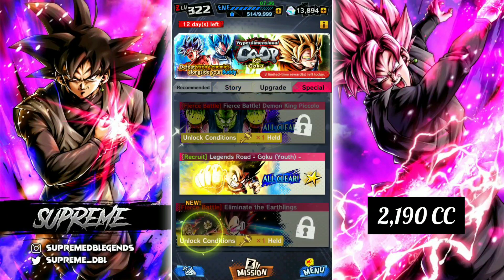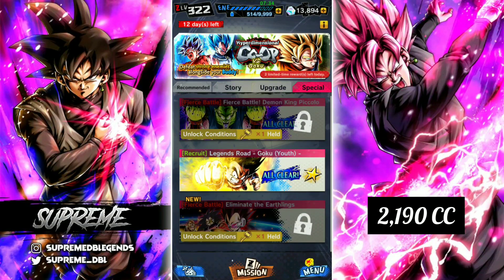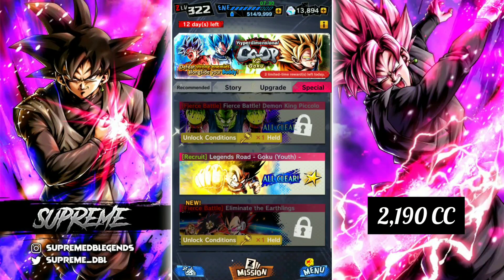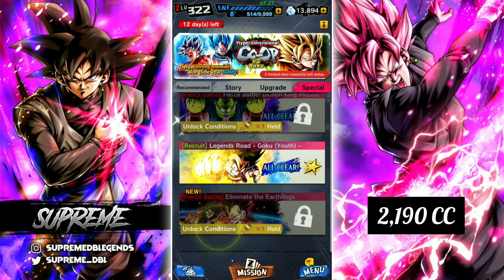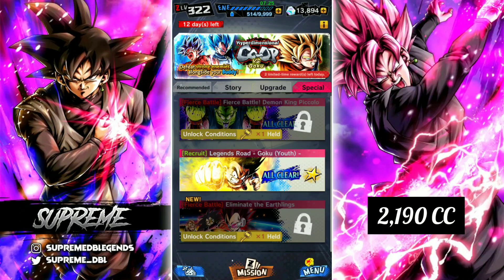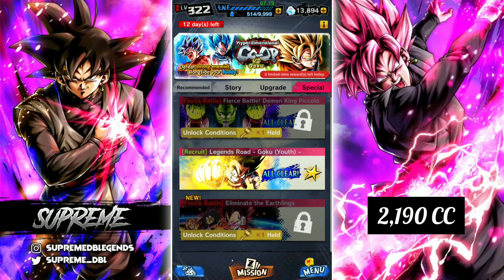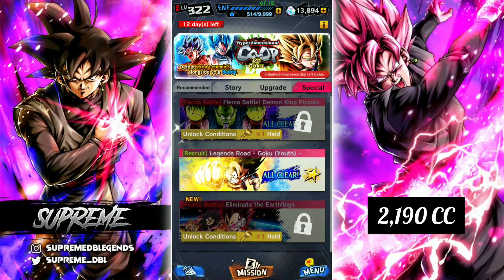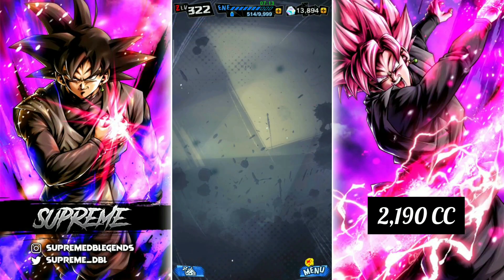Then we have special missions as well, which right now appear to be locked, but they aren't really — it's another bug in the game. A temporary fix is to just log out and log back in until they are unlocked, then you'll be able to clear them and get a few crystals here and there. This Eliminate the Earthlings event also has a few crystals to get, and from the missions there's a lot of crystals to get from that event.